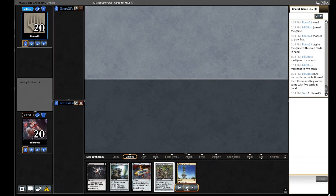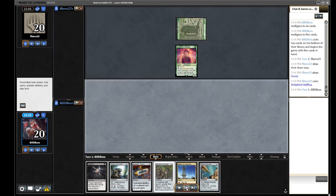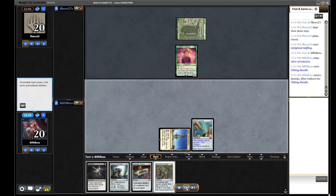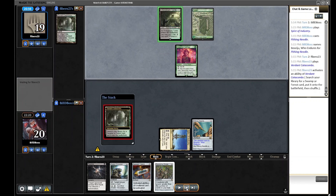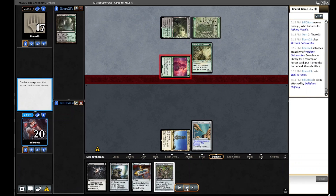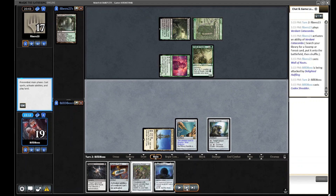We keep the Totem. With Duress, a lot of their answers to our deck will be Force of Vigor and cards like that. We run out a Needle and consider Boseiju — if we run out the Codex Shredder we don't want anything getting Boseiju'd. We have Cursed Totem to shut off their creatures, so the Needle is really an answer for Boseiju, which can answer Cursed Totem in ways that Haywire Mite can't. They run out a Wall of Roots, and we miss our second land drop — definitely behind.